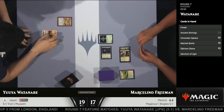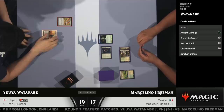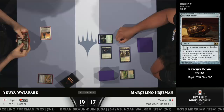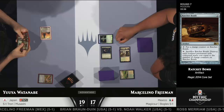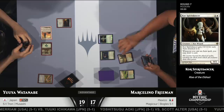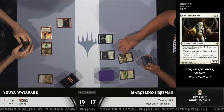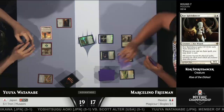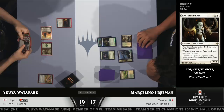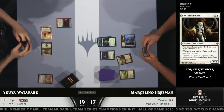Another Ratchet Bomb off the top of the library as well, Paul, so he's got backup plans for his backup plans. Ratchet Bomb and Oblivion Stone — good luck, Marcelino Freeman. This is going to be very difficult to beat. Ancient Stirrings — he probably made green. He does have the Kor Spiritdancer in play, meaning he won't be down on cards. He can put the auras on the Kor Spiritdancer so the Ratchet Bomb needs to go up to two to get that off the battlefield. Yuya says, you know what, I'm not going to bother with the Ancient Stirrings — I need to get this Ratchet Bomb on the table right now.